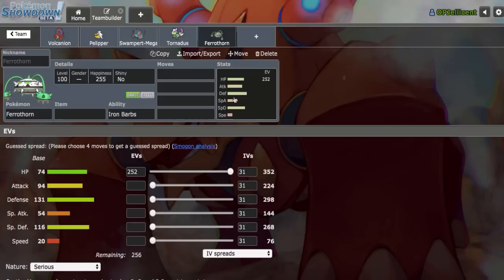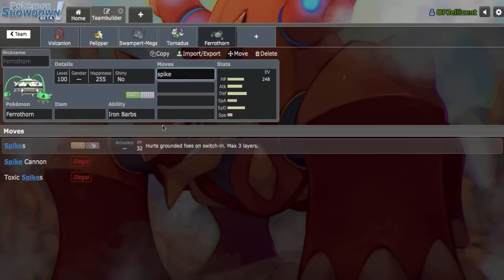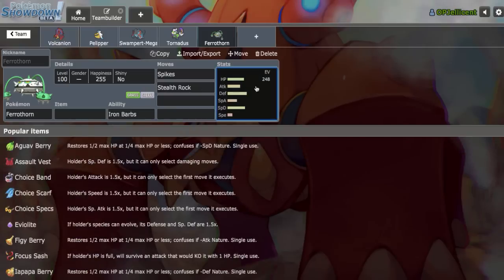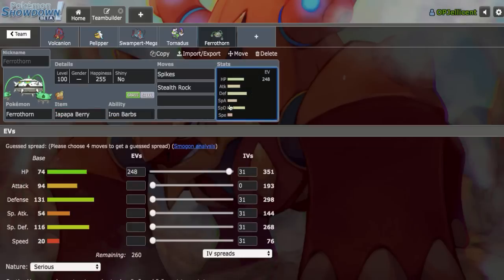Volcanion is clearly the heat mon right here - no pun intended. I could steal the idea from Mimikyu Rain and run Double Hazards. That's actually great with Sub Mega Swampert - Double Hazards plus Sub Swampert are really nice. I don't really see the need to run Leech Seed when I'm trying to get my rain core to do as much work anyway. So let's run Spikes and Stealth Rocks. Ferrothorn actually runs Iapapa Berry, which allows you to switch in to Kartana's ICSM, live the hit, get your Iapapa Berry back, and suddenly you counter Kartana. Kartana is such a big nuisance to rain, so it's very worth it.